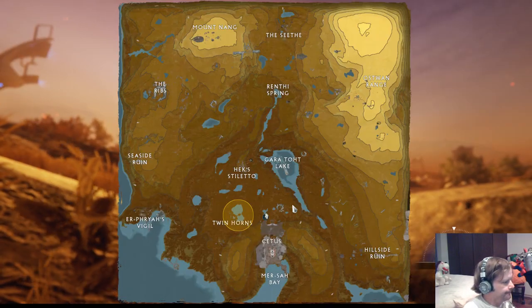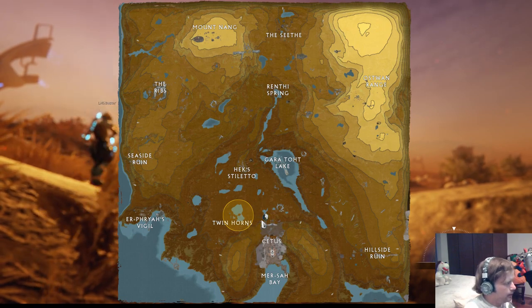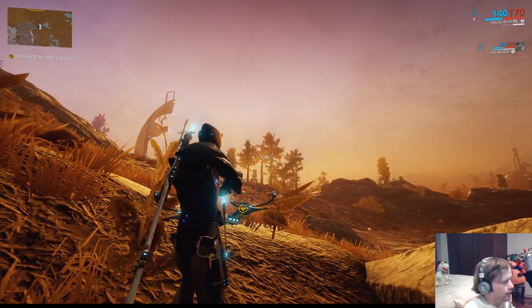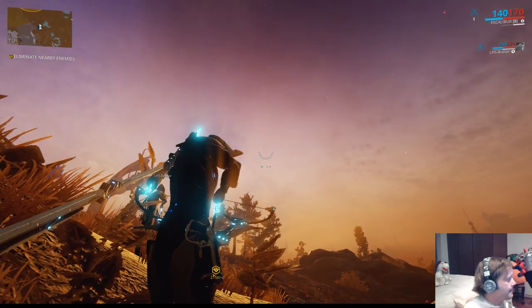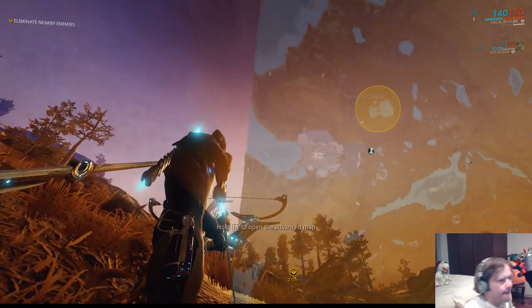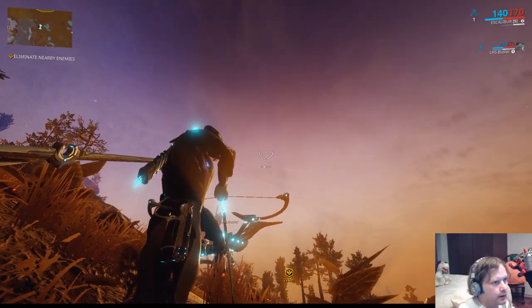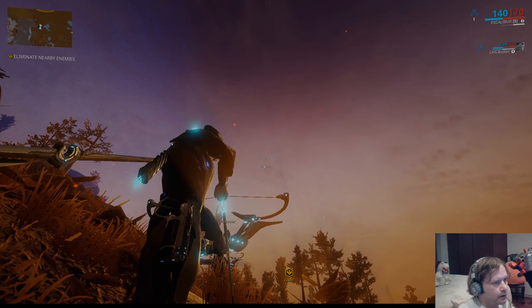Back on the regular HUD — in the top right corner you see the blue number, which is your shield, and the red number, which is your health. Sometimes there are additional status effect icons to the left of those.